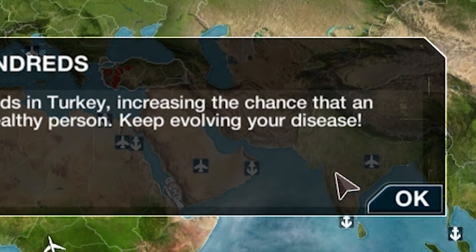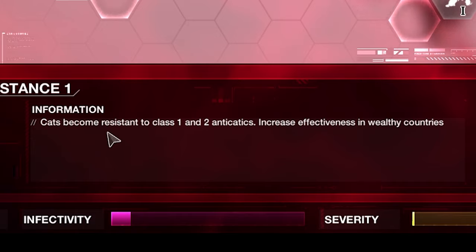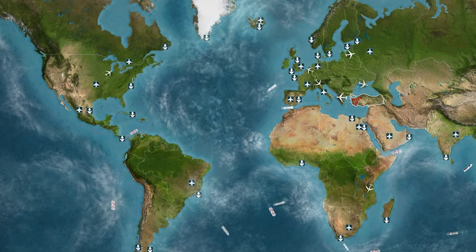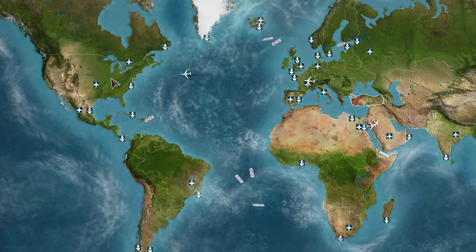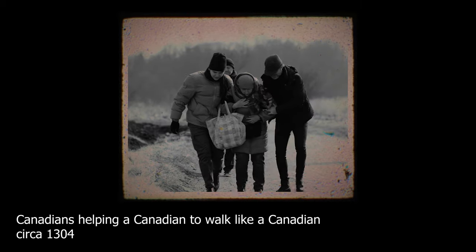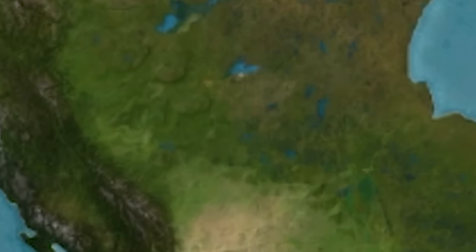Meowch has infected hundreds in Turkey, increasing the chance that an infected person will infect a healthy person. We'll get drug resistance one now — cats become resistant to class 1 and 2 anti-cat meds, increasing effectiveness in wealthy countries. It's worth getting this early so we can affect the rich countries quicker, as they're more likely to start a cure. Somewhere like Canada, who just can't help themselves helping others. Bloody nice Canadians, always ruining all the evil in the world.